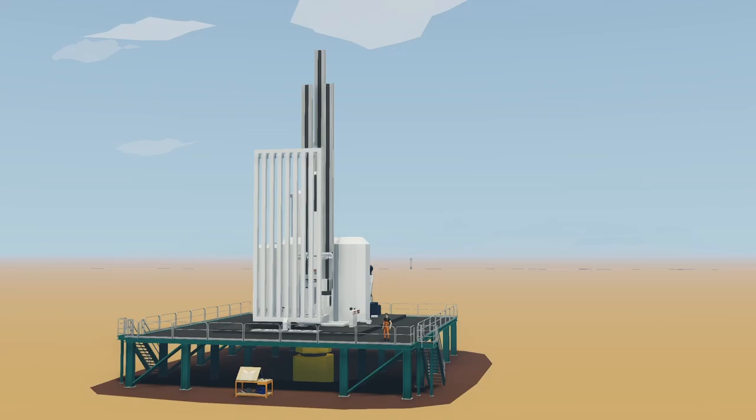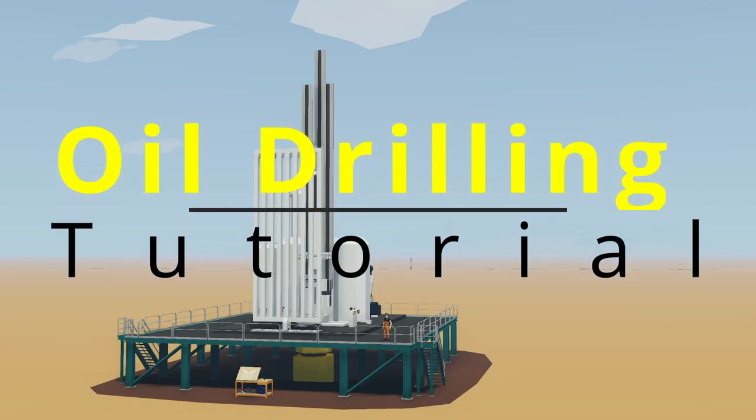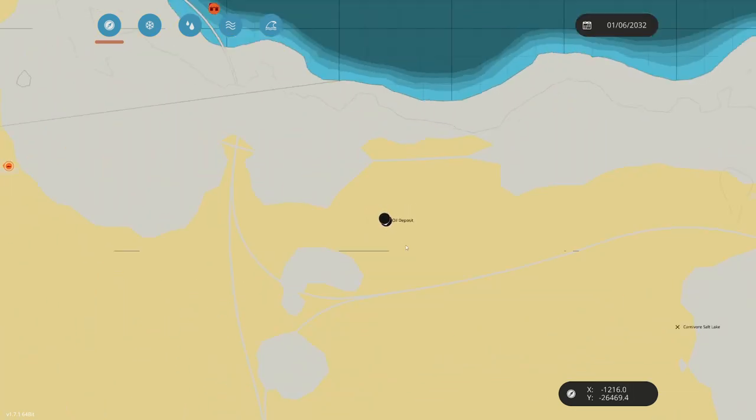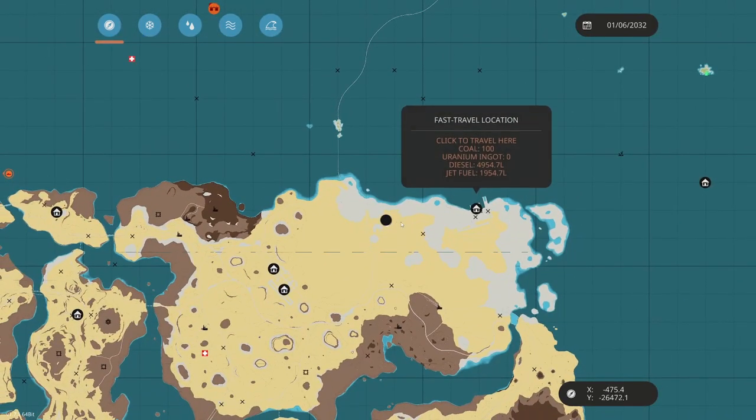Hello, this is Captain, and welcome to the oil drilling tutorial. We're on Meyer Island, just west of F.J. Warner Dock.